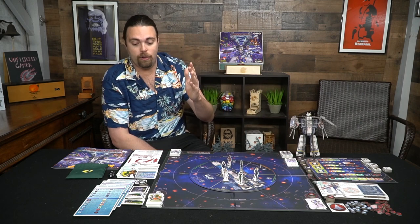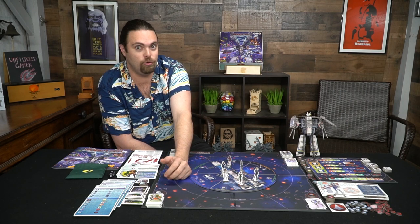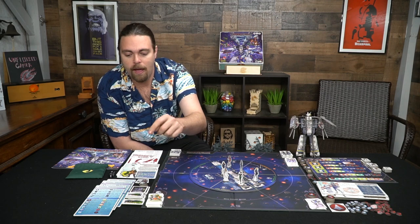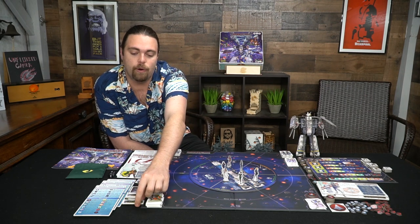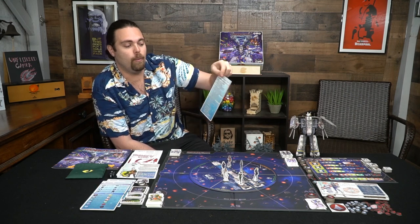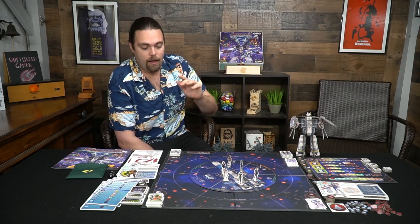There are additional enemy units for different scenarios, and research tokens — spend three to draw two and pick one, or spend five to draw three and pick two. Objectives are placed on the board depending on the scenario. You'll also have cruisers and larger capital ships: one with four health, one with six — strong and dangerous. A quick reference card with the sequence of play on front and back is very handy throughout the game.